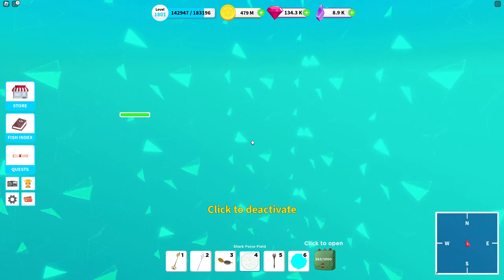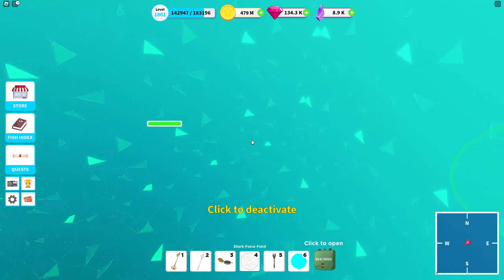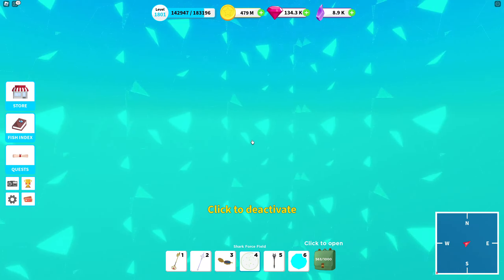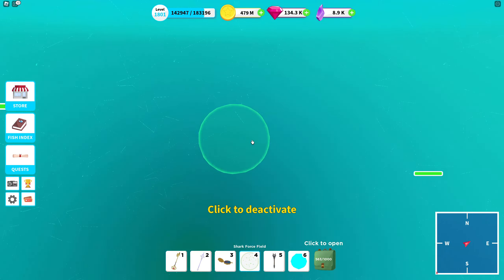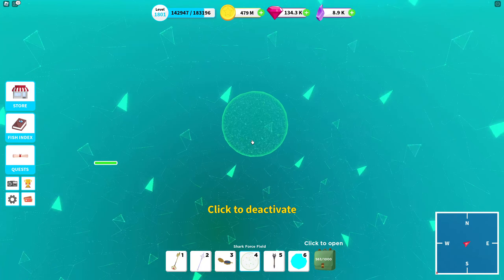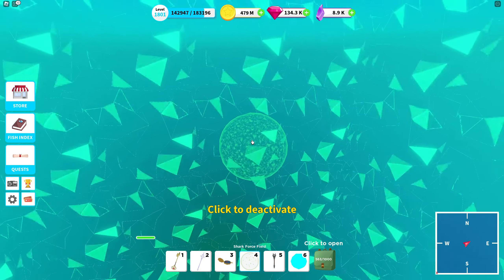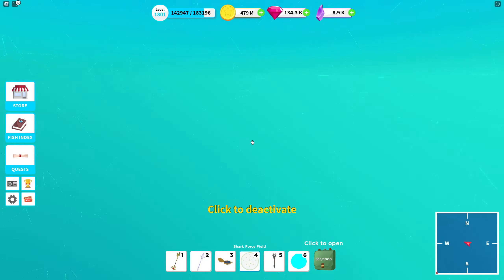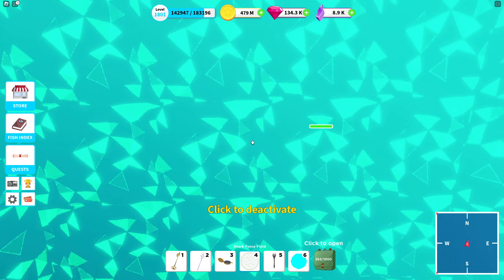If I enable the shark force field now, they're no longer interested in me — I'm basically safe. The item shows in my hand which looks a little confusing while swimming, but that's the actual item I'm holding.